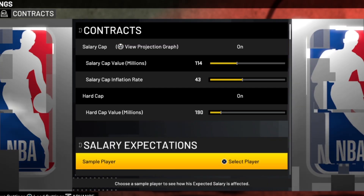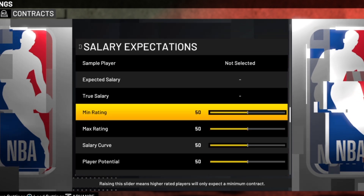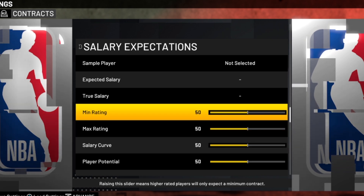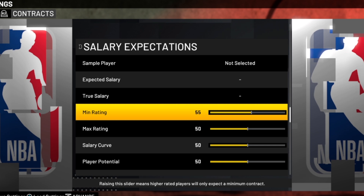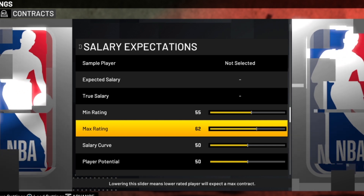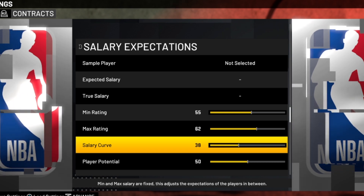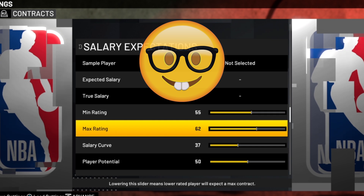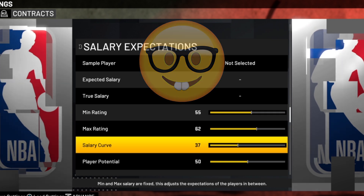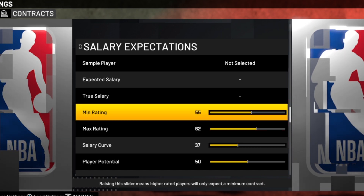Let's get to salary expectations. The most important thing — step number one — was to find the right combination for the top three sliders here, because these three don't operate in a vacuum, they all affect each other. So if we go 55 for the min rating and 62 for the max rating, that'll take care of the players at the very bottom and the very top. For everybody else in the middle, that's the curve — so if we do 37 for that. I actually graphed this out, and mathematically 55, 62, 37 is going to make that curve look pretty much exactly how we want it.